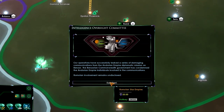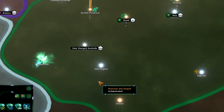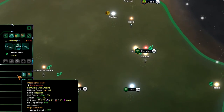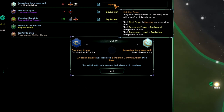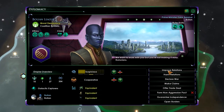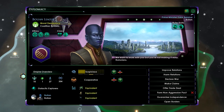Excellent — we were able to reduce relations between the two factions. How are we doing fleet-wise? The Andorians are superior, the Benzarians are superior as well. They're now rivals — that's perfect, they don't like each other. We're considered equivalent; I wonder if that will change after upgrades.